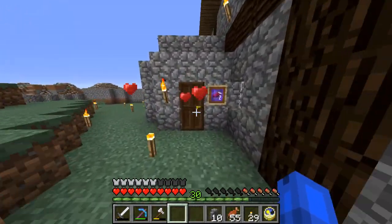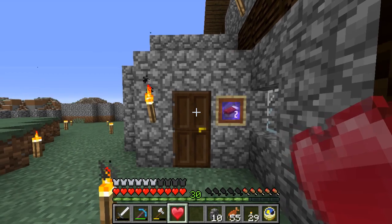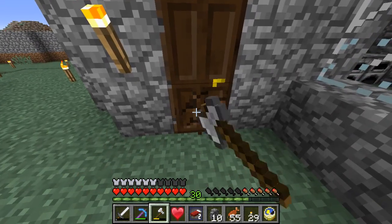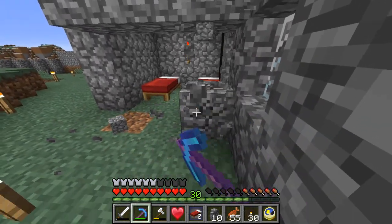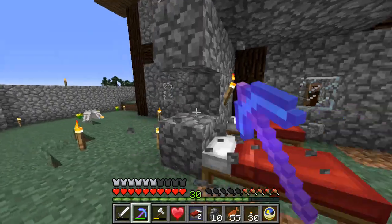Now you think this little hut which I'm going to destroy is really crappy, but the villagers disagree — they think it's great. They even have a heart there. But now it's gone. I'll just remove it. Hopefully I'll never need a random hut again — hopefully. I can dream.